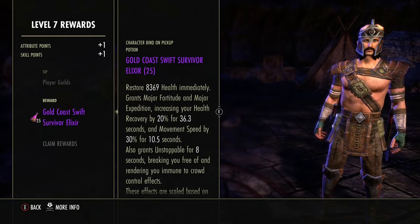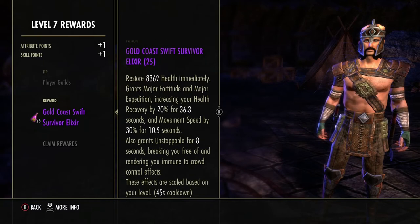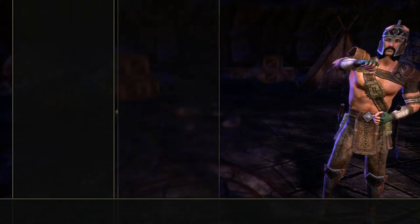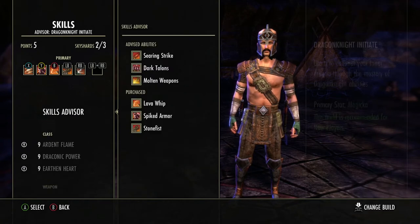Now I got some level 7 rewards. It tells me about player guilds and gives me a Gold Coast Swift Survivor Elixir which restores health. We're going to go ahead and slot this and a couple of other things.